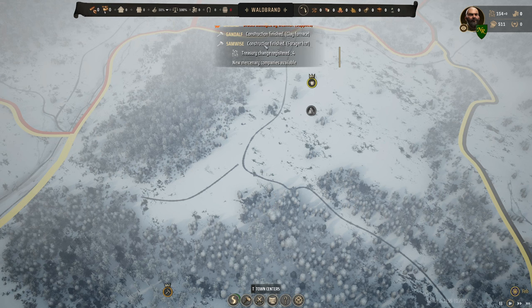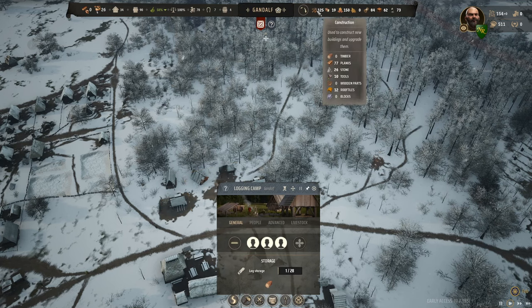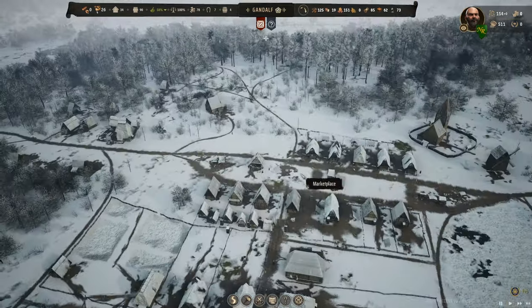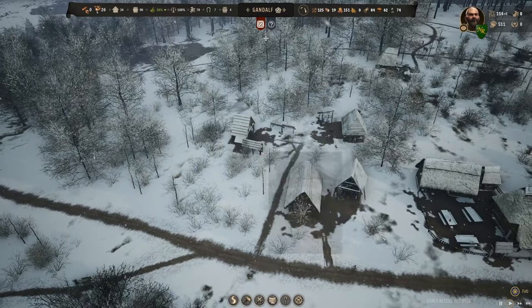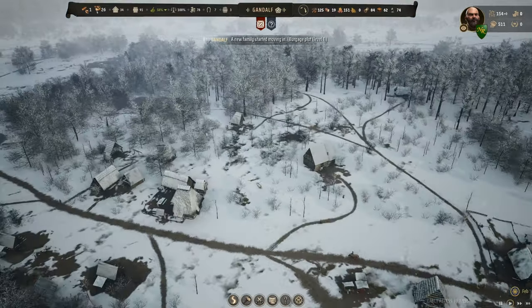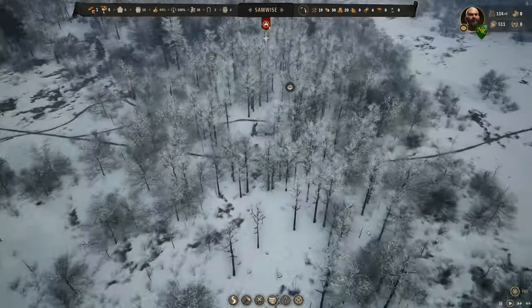Forager's hut finished - don't need it yet. Clay furnace is done too. Wood coming in: we've got two families in the logging camp, let's make it three families until we get caught up - we're at zero timber. There's nothing to build right now. Over here you're making clay roof tiles, which we don't really need at this point, but as we start upgrading tier twos to tier threes we'll need four pallets of roof tiles per upgrade. Family started moving into Gandalf. Samwise construction - forager hut done.